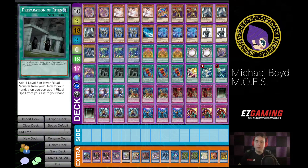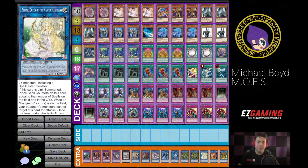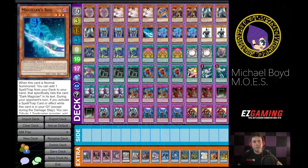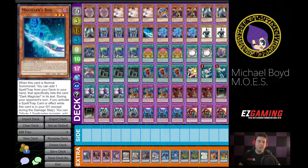You'll also notice in the extra deck I don't play Artemis. I've ragged on people for the entirety of my channel — Loza and myself both — for not playing Artemis, but that is simply because I only play one Magician's Rod, since I'm dedicating my normal summon to Gerasu in an attempt to be able to use Vertae.